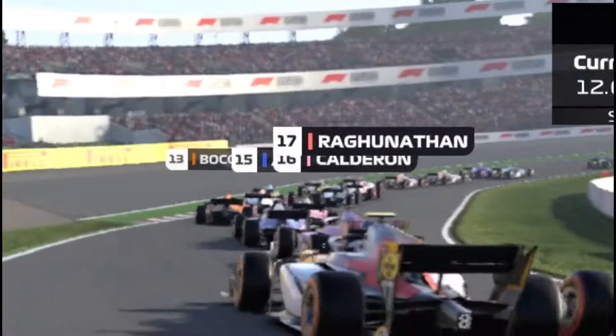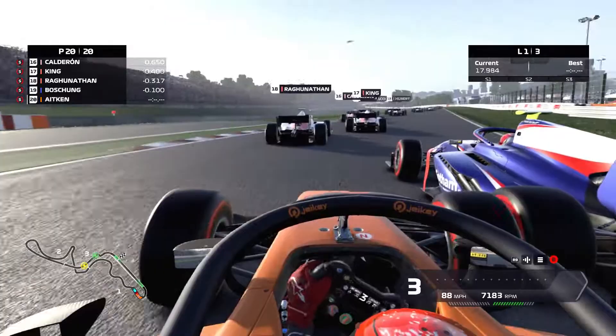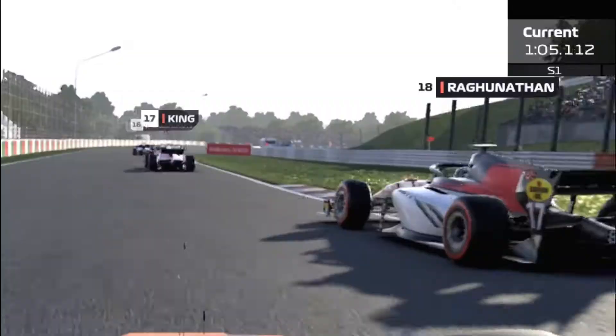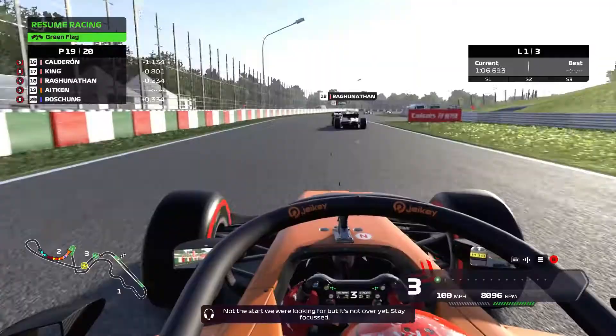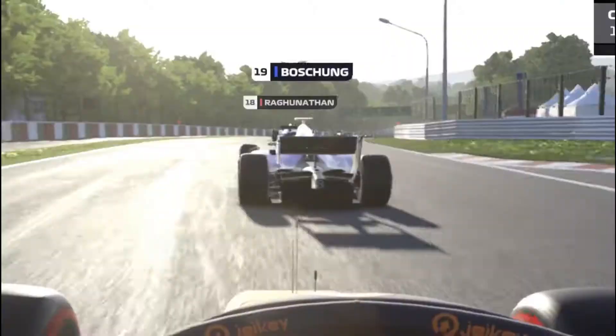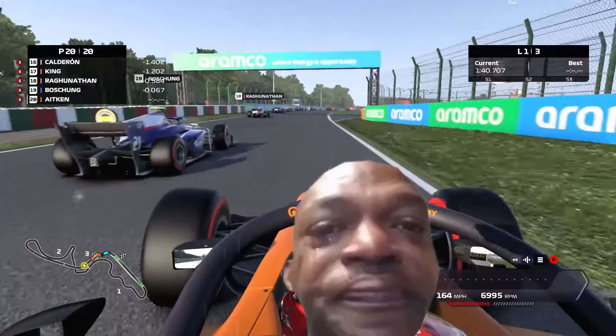We get off to a terrible start - I forgot you have to have maxi revs on the F2 cars and get as much wheelspin as possible. A big dive bomb down into here - by big dive bomb I mean two places up on Regana - oh my god, we've lost a position already. That dive bomb didn't work out great. Oh, there's big damage going into there - we've messed that up big time. I'm going to use a flashback on this.